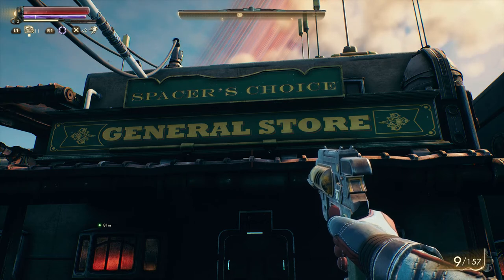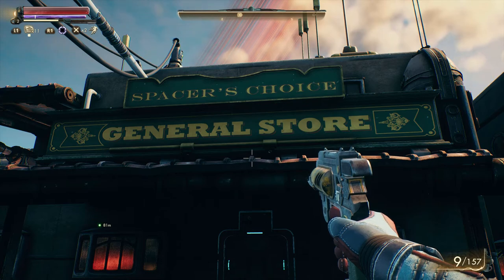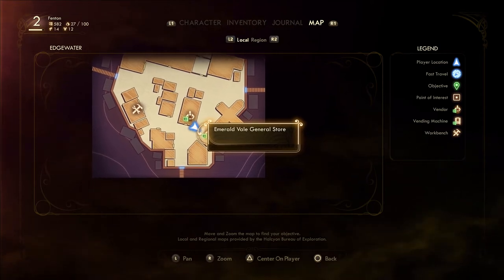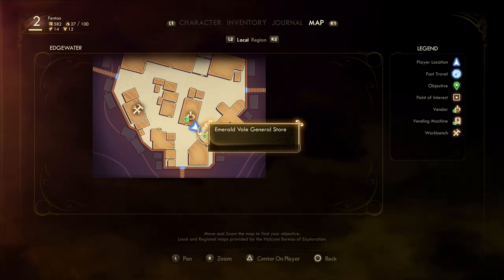Now you can see the shop I have been looking at — Space Choice General Store — this is where you need to go. This includes the four weapons, the headpiece, and the clothing. This is really easy to find: when you enter Edgewater, go to your right and it's there. On the map right here, it's called Emerald Veil General Store. This is where you want to go.